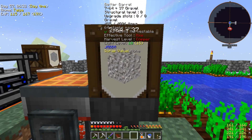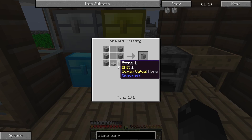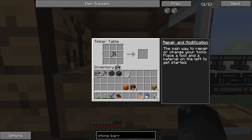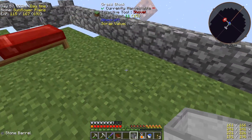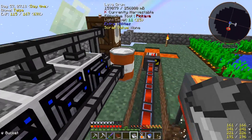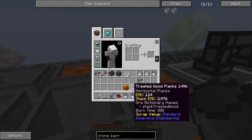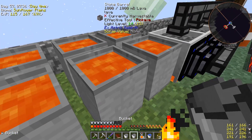Let's start processing that dust and look at making a stone barrel. Stone plus stone slab is pretty easy. Let's take a stack of stone and make six of them. Let's grab five buckets of lava and set these up - lava, lava, lava, lava, lava. Now we need a little bit of redstone - I believe that's what we do, click redstone on the lava barrel.